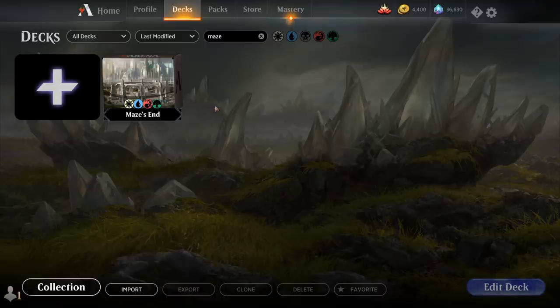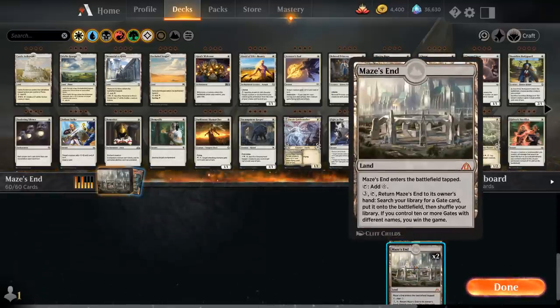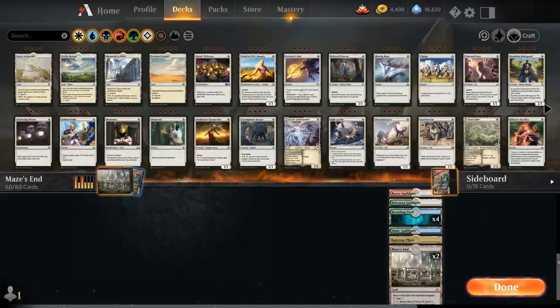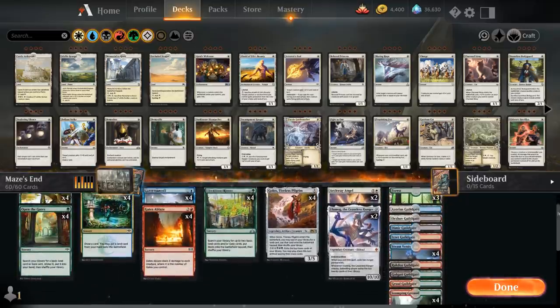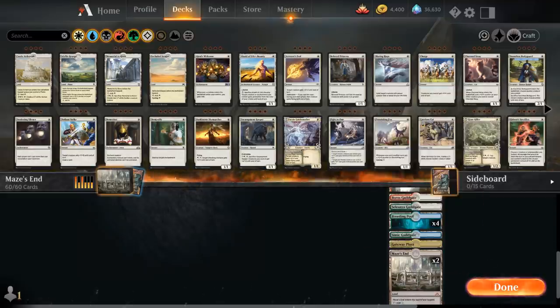We're diving right into the jank as voted on by my supporters on Patreon, with this five-color Maze's End deck. We're a gate deck running Maze's End, a land that enters the battlefield tapped and makes colorless mana. We can pay three and tap Maze's End, return it to our hand, search our library for a gate card, put it on the battlefield, and then shuffle our library. If we control 10 or more gates with different names, we win the game. In Arena right now there are 11 differently named gates — 10 are the guild gates, one for each guild — and we also have Gateway Plaza that counts as a gate.